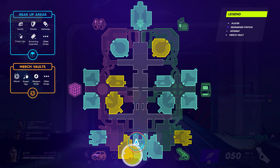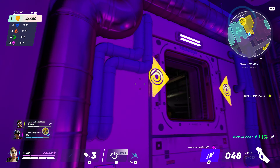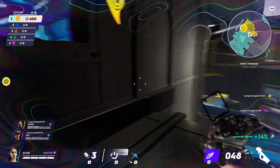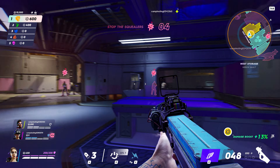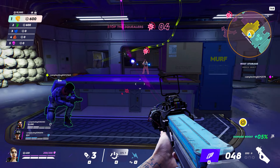After gearing up, Prima's going to mark a new target on the map. These gold sections are where you'll find merch in the game. You don't actually always have to fight Murphs to make it to the vault if you can get there undetected. If you are found, special units called Squealers are going to call for backup, unless you're able to take them down quickly.